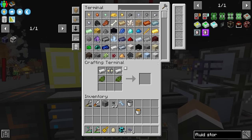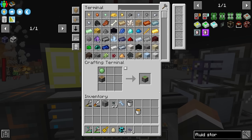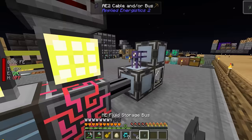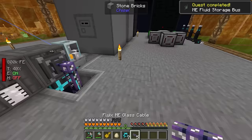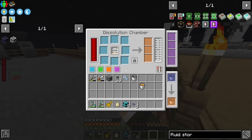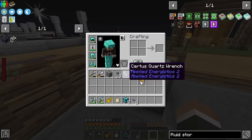We need to make a fluid storage bus in order to access that fluid — that's my bad. Let me get more pistons, make one more sticky piston, and then see if we can make a fluid interface. If we put this down like this and connect it up with the cable, this should now be exporting the honey to the dissolution chamber. And it is — nice, look at that.